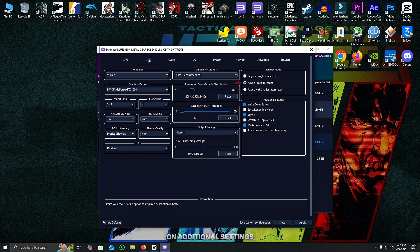Select Async as the shader mode. On additional settings, make sure to enable Write Color Buffers, V-sync, and Multi-threaded RSX.